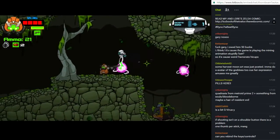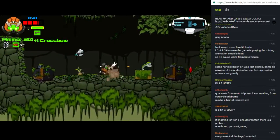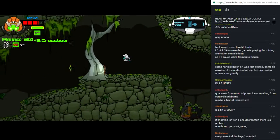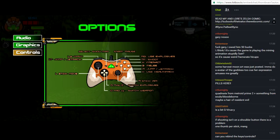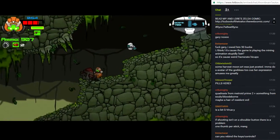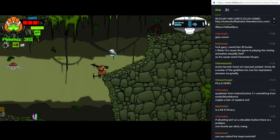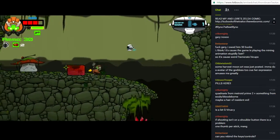The crossbow seems pretty strong, but aiming is a little funky. You can't rebind the controls — I think they're stuck to where they are. This is probably something you want to save for the bigger enemies.